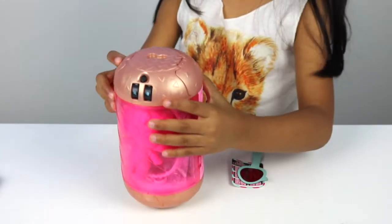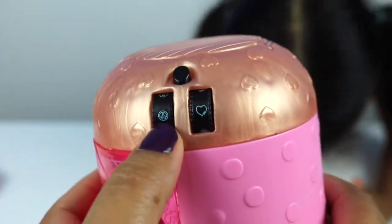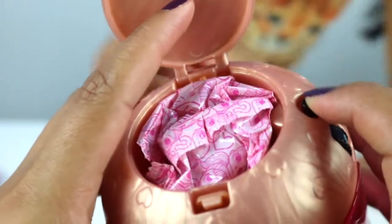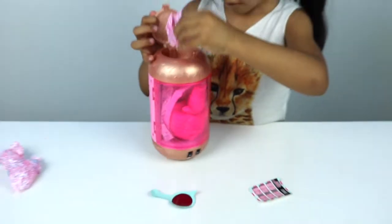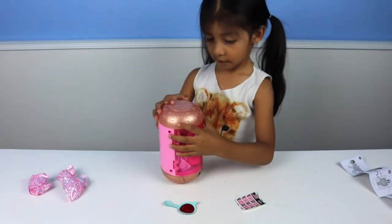Now we want to do the third clue. We need to be helping Bella. The next one is the peace sign and the heart. Can we do this and this? Bop it open — and there is the surprise thing. I want to get it out.